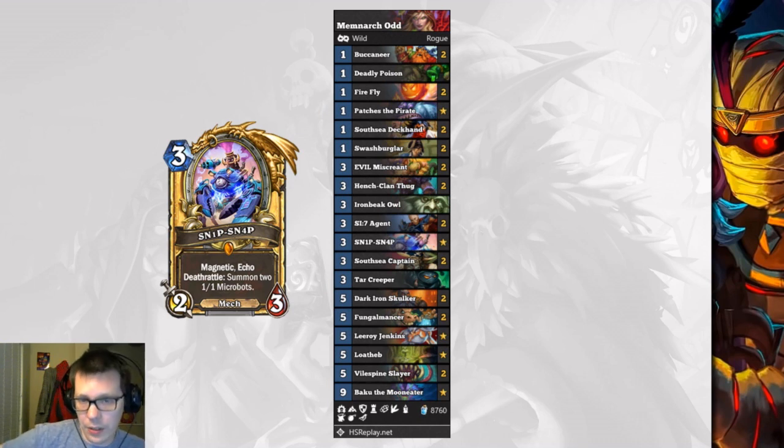Odd Rogue has also seen some improved performance thanks to Snipsnap. Although Odd Rogue doesn't run any mechs, Snipsnap turns out to just be a very solid three mana card. Having a three mana 2/3 that has Magnetic, has Echo, and can get you free Microbots when it dies — it's just a really powerful card to have in the deck.